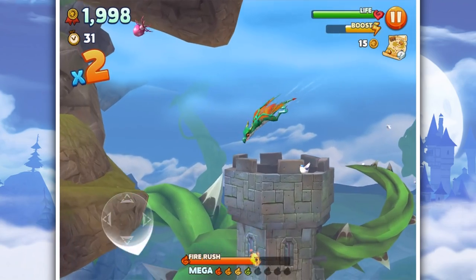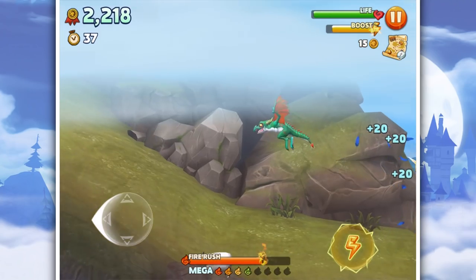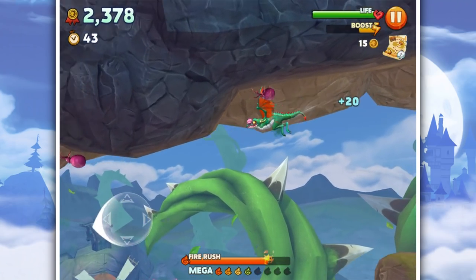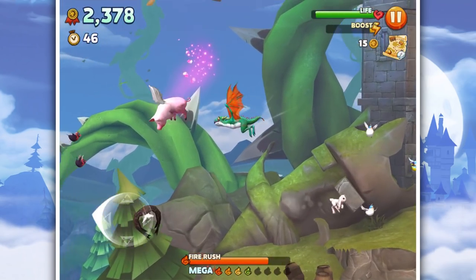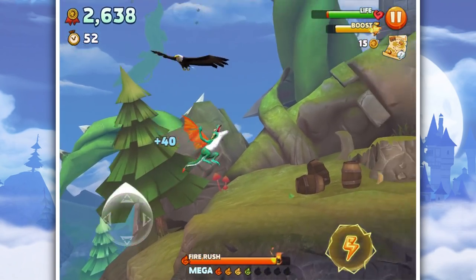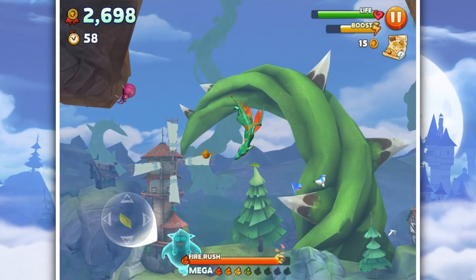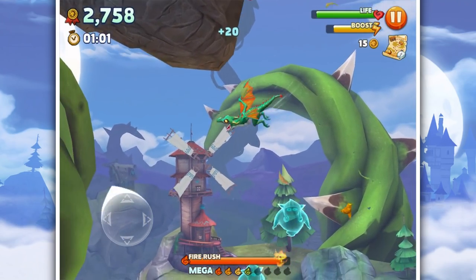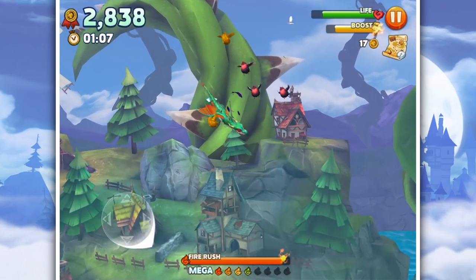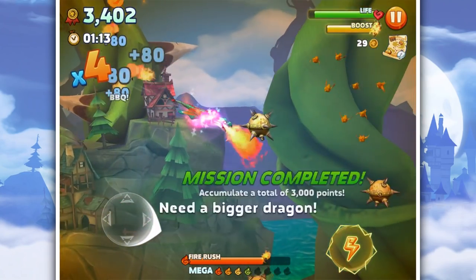Nice if you could get higher if you were a bigger dragon - if I could only fly so high because my wingspan's only so big, that would be a cool idea. Because then it's almost like a different zone as opposed to just a different area. A floaty piggy bomb! We've got to eat birds and get over 3,000 points. We've almost got a fire rush - I wonder if you do get to save up your mega rushes over time.